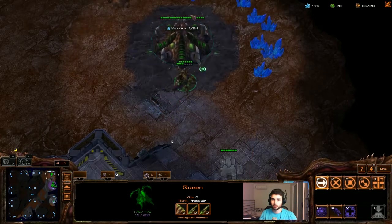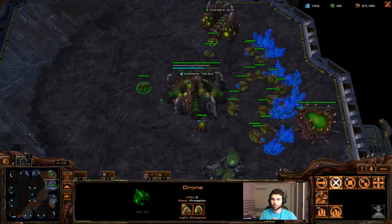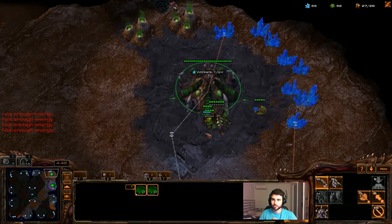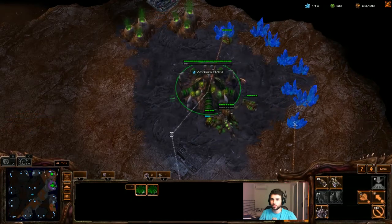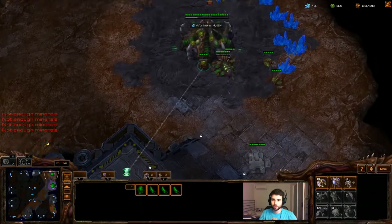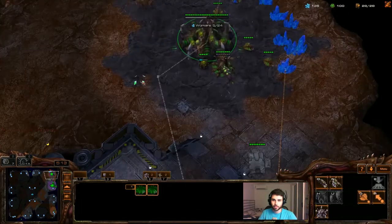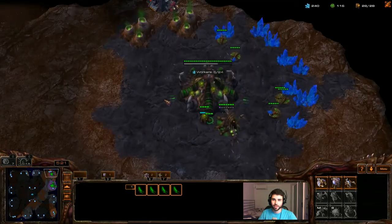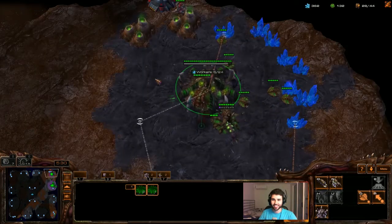The supply cap will lift from 26 to 28 once this finishes. Actually to 27 supply, then we're going to go ahead and get the roach warren. Then drone up to 28 and get a double overlord. This guy's actually building a bunker, but we're not going to worry about reacting to him — we shouldn't need to make any reactions with these builds. So let's see if that's true. Now we've got a double overlord going; I spread them both so they don't die. We shouldn't have to make any reactions — he's doing a rush build here, so hopefully we don't look stupid.